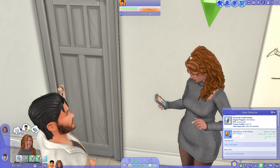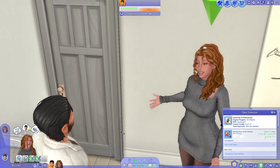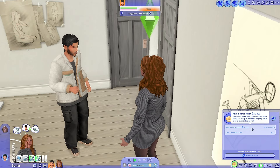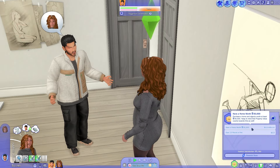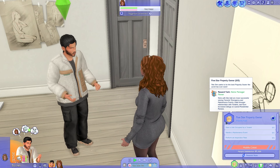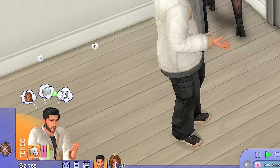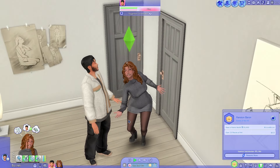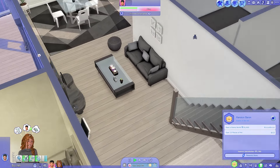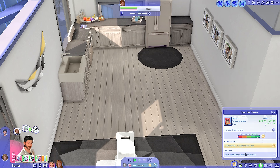They both love to dance, and Sasha also wants to try for a baby — but she can't right now. They really do want to start a family. She wants to be a Mansion Baron, which is why making more money matters, and in my head she wants a really nice home to raise a family in. Panya wants to be a five-star property owner, which also ties into needing more money. He's stressed from work — possibly a midlife crisis — so I have them say something nice to each other.